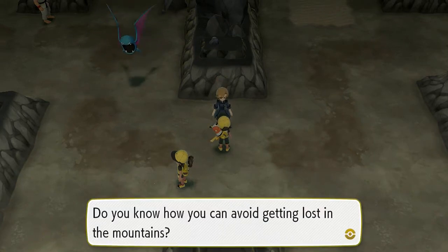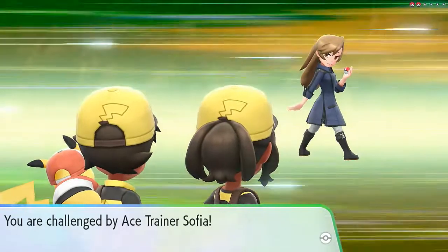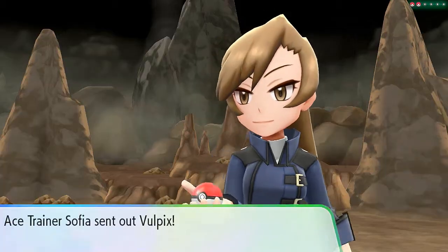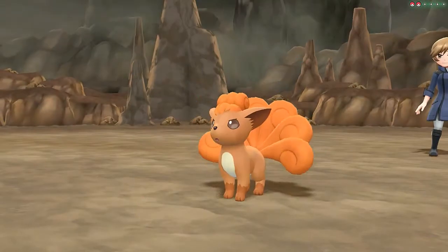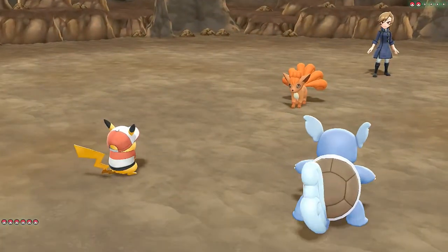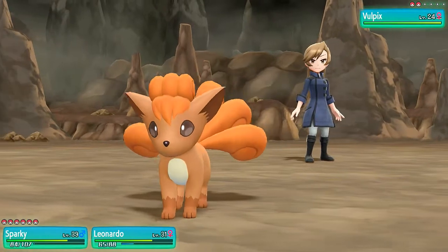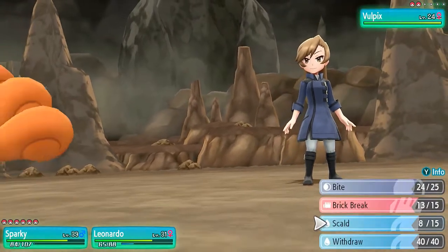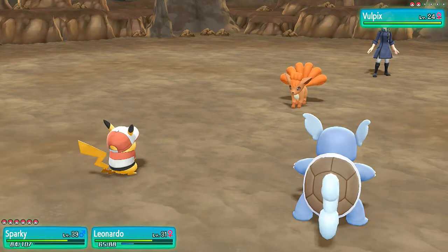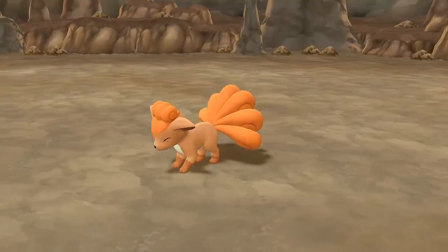Do you know how to avoid getting lost in the mountains? You can bend twigs as trail markers. Let's go — I'm flexing, I'm stretching, and she's got herself two Pokémon. Here we go, Sophia! Sparky and Leonardo doing their thing. Let's go with a Skull Attack and Double Kick.